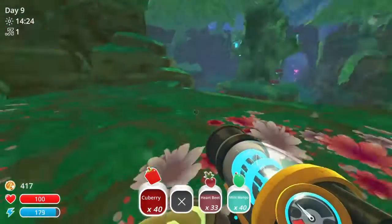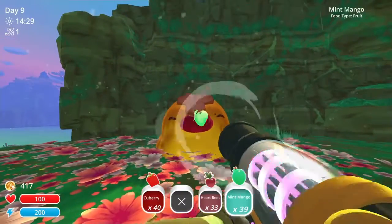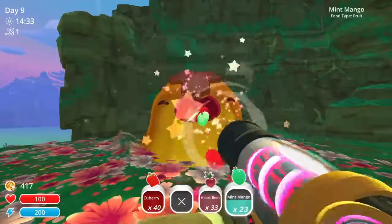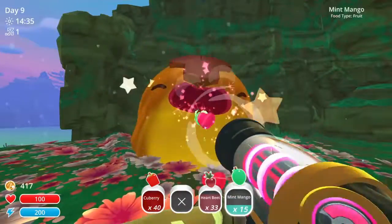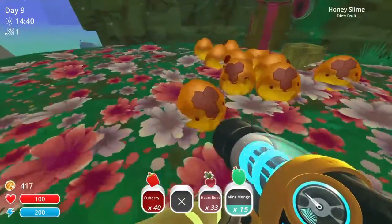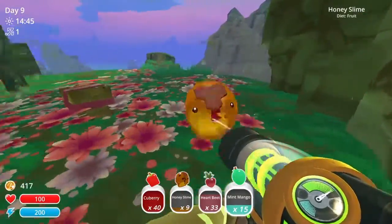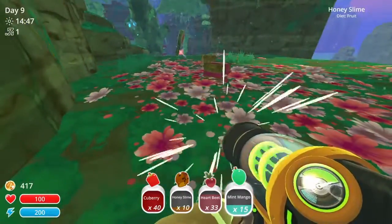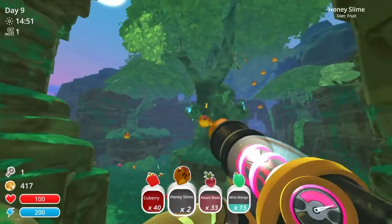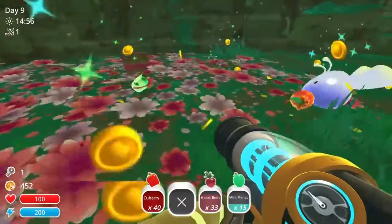Alright guys, we just got to the honey slime Gordo's area. Let's just get him filling. He eats 50, I know that for sure. Since mint mangoes are their favorite food, he gets full faster — if you feed them their favorite food, they get full faster. The honey Gordo doesn't do a teleporter, he drops a slime key. So we have another slime key — I'll hold on to that slime key for a later episode.